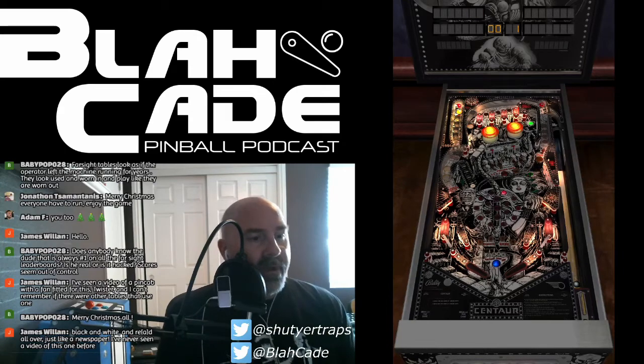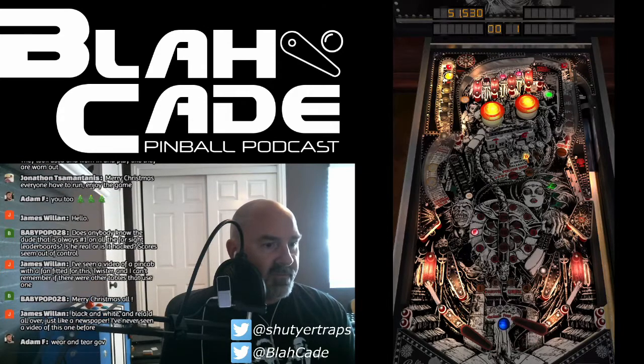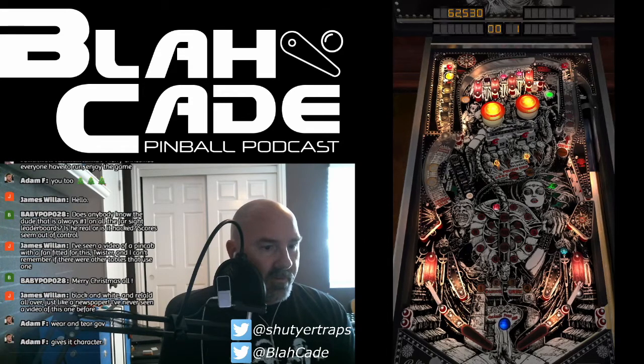Timer is started. I have ten minutes. Let's see how well I can do. It'd be nice if I could remember my tricks for scoring on this. The main thing is getting orbs at the ready so you can release them, because once you get that going, you can get some big-time multiball going forever. The other thing is learning how to hit that queen's chamber.